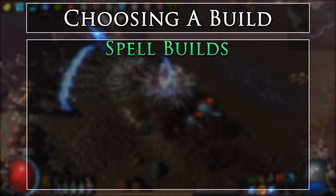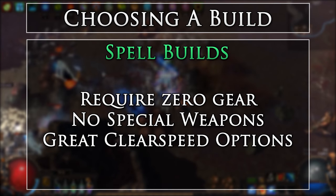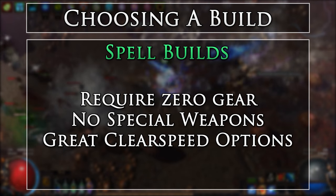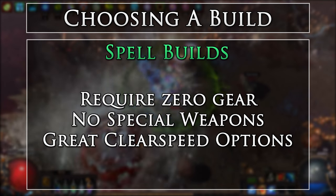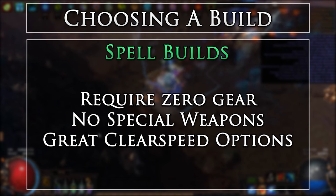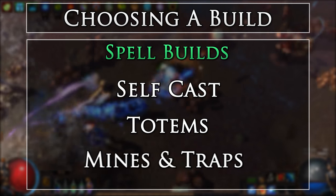First up are spell builds. Spell builds are great in that they require almost zero gear — no special weapons, as they gain damage based on the gem level — and have great clear speed options. The only issue you can run into is gathering proper leech and mitigation in the top portion of the tree. However, there are many options for shoring up these problems, such as curses, auras, and Mind Over Matter. You will want to seek strong spells that can scale into good clear speed. There are three main categories of spell-based builds: self-cast, totems, and mines and traps.